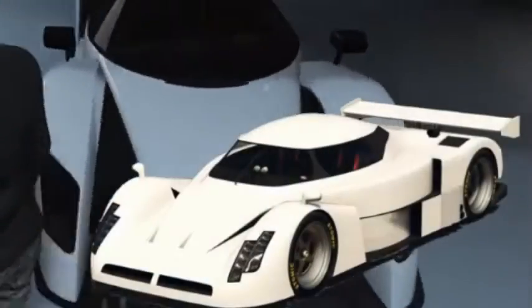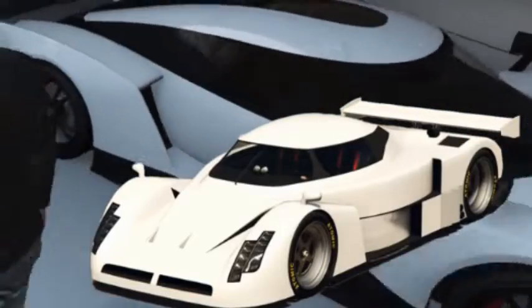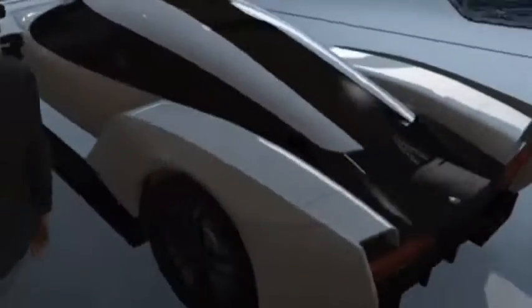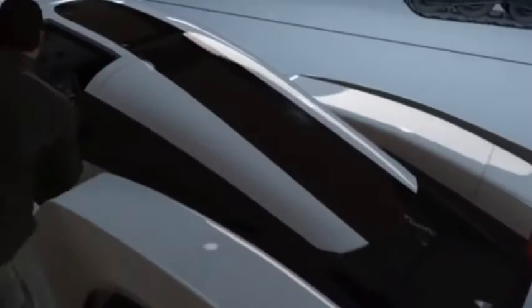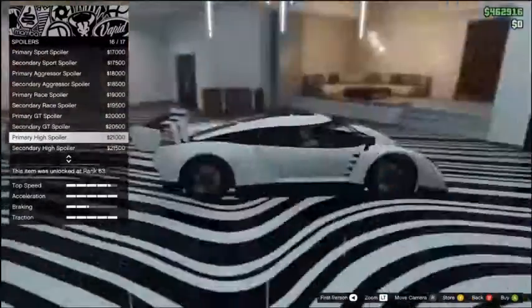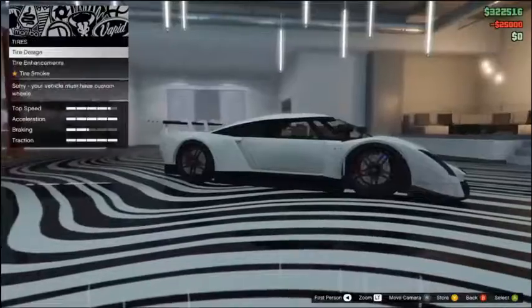For the price of just two million dollars you can get a car that looks very similar to the RE7B — a car which had the ability to go really really fast at one point in its lifetime. It also had a variety of full body liveries that one could choose from, but that feature is absent from this car.